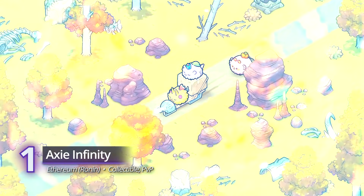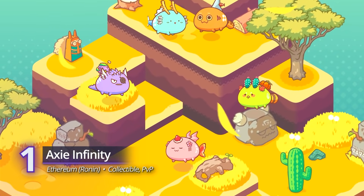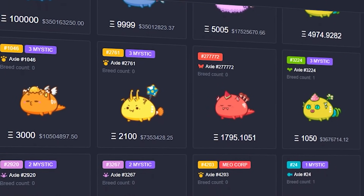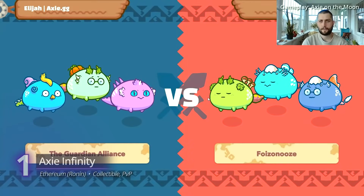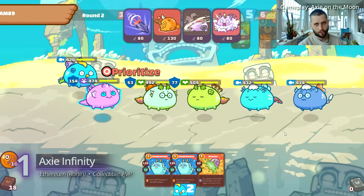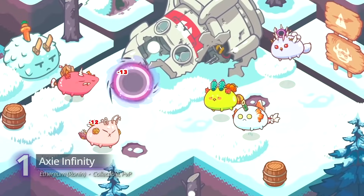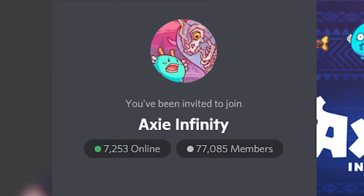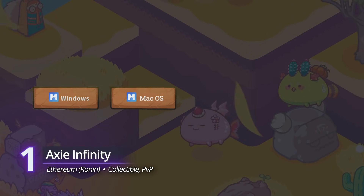Axie Infinity: breed, battle, explore. At the very heart of this game are digital pets called Axies. Axie Infinity sits at the forefront of the play-to-earn model where players gain full ownership of in-game assets. By exploring the world, breeding, and competing, players become active members of the game's economy and help steer development. It's still very early and has a lot of room for growth to compete against industry giants like Pokemon. But with an active community and a dedicated team behind it, the future looks bright. Axie Infinity is available for Windows, Mac, Android, and iOS.